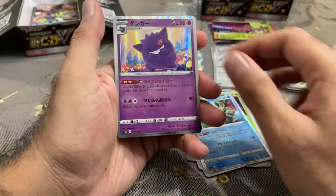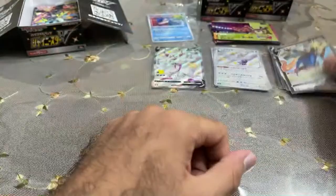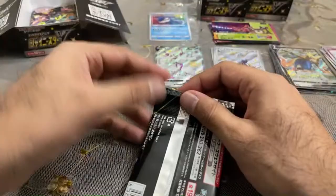Gengar. Now we got Zashian V to go along with that Zamazenta we pulled earlier. And look at that — Galarian Ponyta. Every pack gets you a V or VMAX card. There are some really cool shinies — I want a shiny Ditto, that looks awesome. Shiny Charizard, of course, and there are two of them. We want to pull those. There's also these new gold cards — the Amazing Rares are cool too, and you get one in every box.